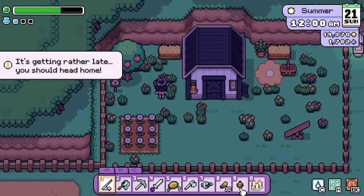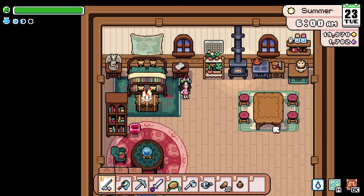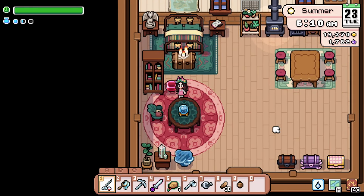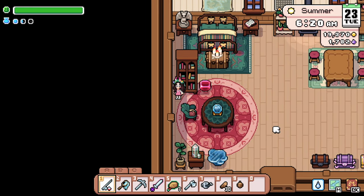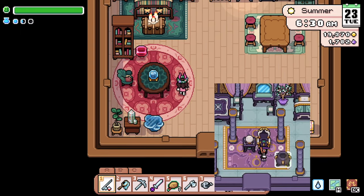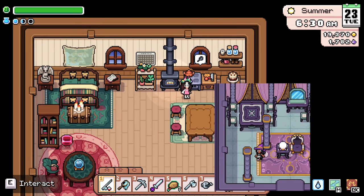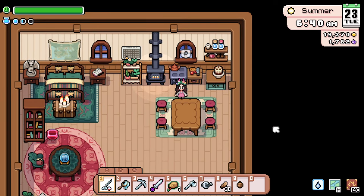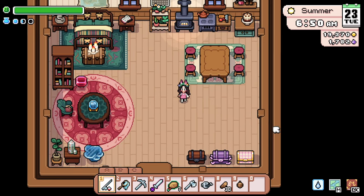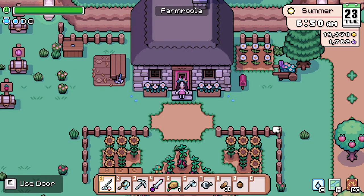Now we're on to the full tour. We start out in my house which I am super happy with how it turned out. I love these furniture sets and can't wait for them to add more so I can make this space even more cozy and magical. I saw a sneak peek at the witch queen decor set on Instagram and I think the cauldron and crystals from that set would go perfectly in this space — that's kind of why I have a little blank area at the bottom here. I'm also waiting for the house upgrade so I can move these chests into a different room to keep it nice and tidy.